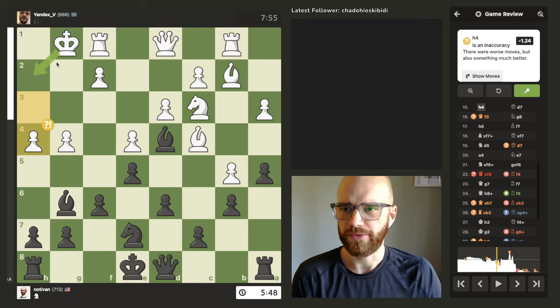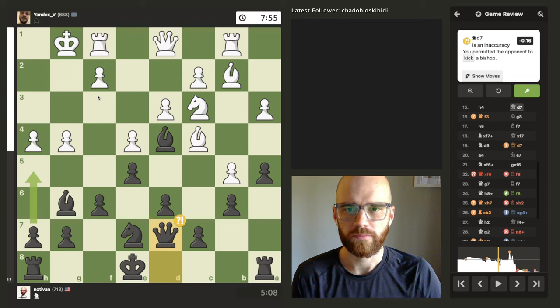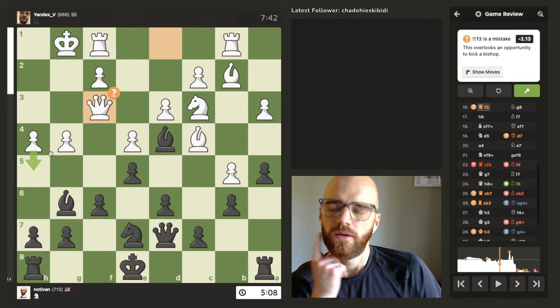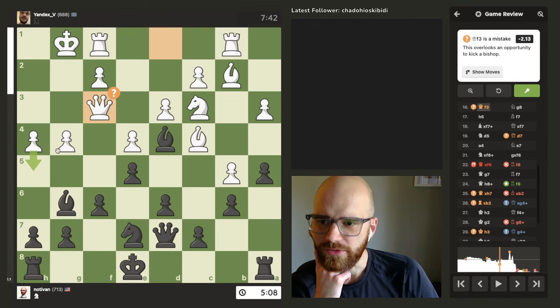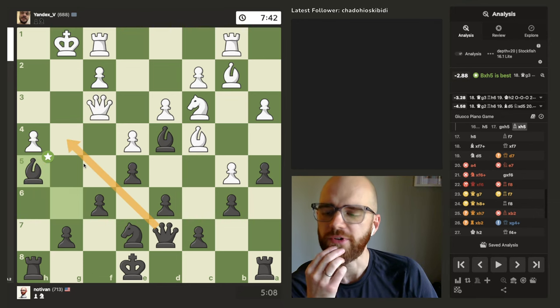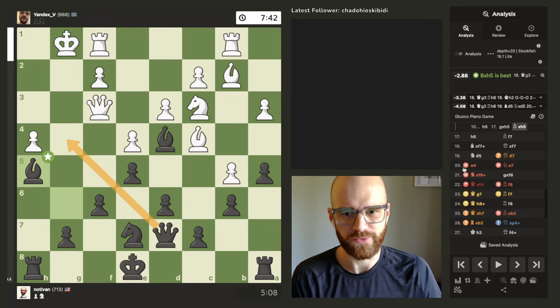I thought my bishop was in a pretty good spot here. I just didn't know about this one — it seemed too aggressive to open up the king even more, and it hung this piece too. Permitted the opponent to kick a bishop. So push here — interesting. If he takes, I can always take back, then I'm attacking his queen and I'm defended. And then my queen just has the open file as well. Rough moves here between move 20 and 26.